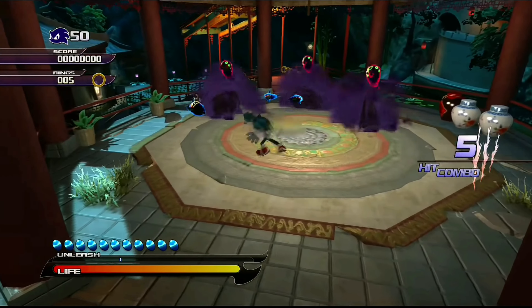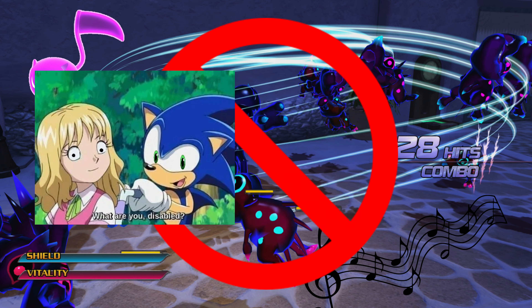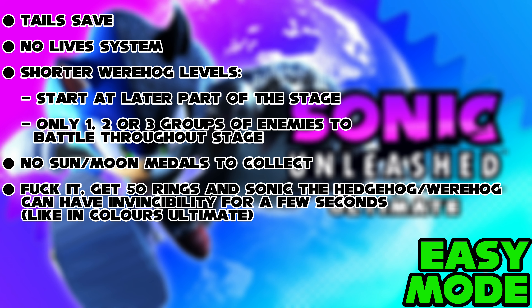So easy mode includes: levels that don't take as long, the werehog running faster with faster attacks, the werehog battle theme being disableable, and no requirement to collect sun or moon medals to advance to more night or day stages. The world map will still be there, but you won't need to hunt medals to progress. Now let's talk about normal mode.